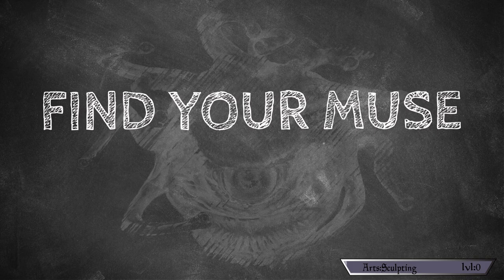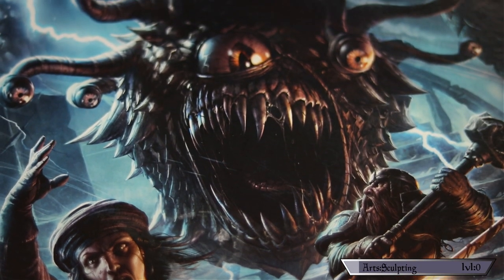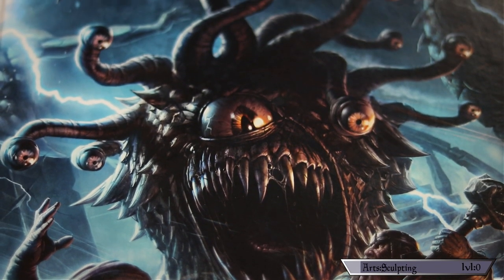Find your muse. So step one of any artistic pursuit, at least for me, is finding a subject matter that inspires you. And to find inspiration for my monster, I turned to perhaps the most obvious place — the Monster Manual. Right off the bat, I wanted to do the Beholder, which is like the poster child monster for D&D. It's awesome and it's spherical, which is great for my purposes, because, you know, pumpkins.